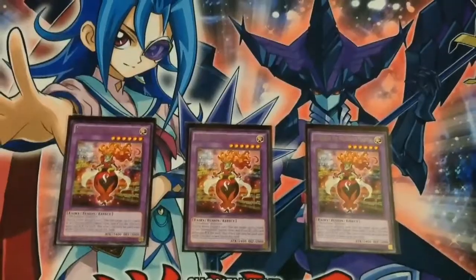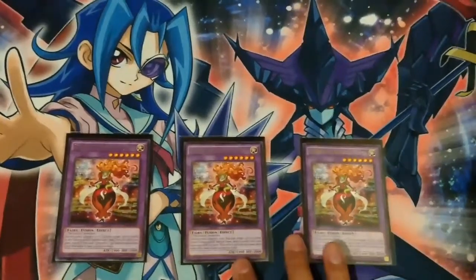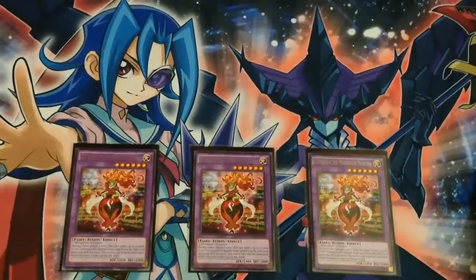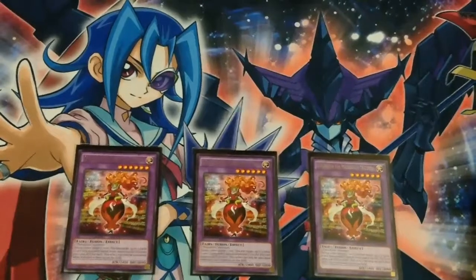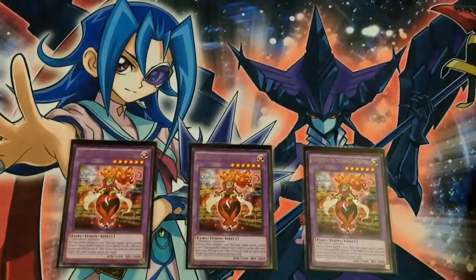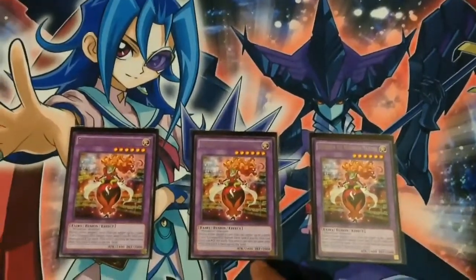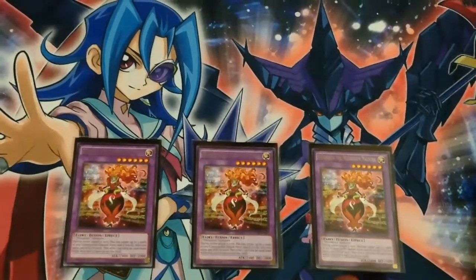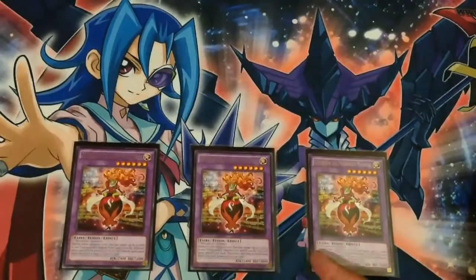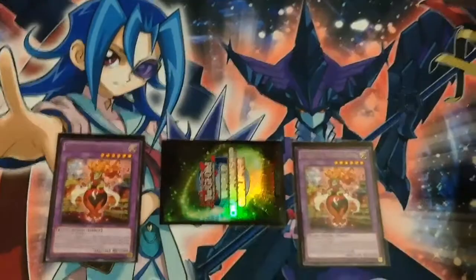We have three Shuberta, the Melodious Maestra. Shuberta is the boss monster, in my opinion, because she's disruptive and she can get really, really big. When she's Fusion Summoned, you get to banish three cards from either player's graveyard, and then she gains 200 attack per card. So she starts at 2400, goes up to 3000. Pretty good for a boss monster and very disruptive. Her effect is only once while she's face-up on the field, but with cards like Book of Moon, we can trigger it again.